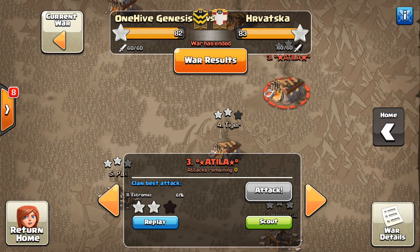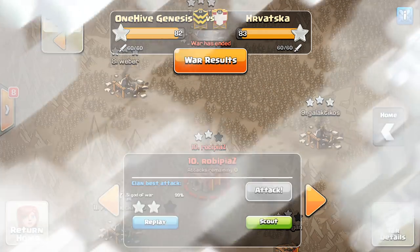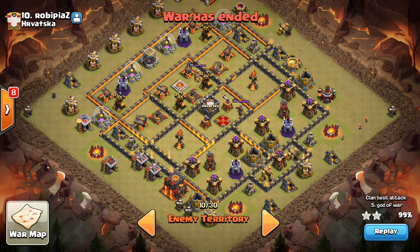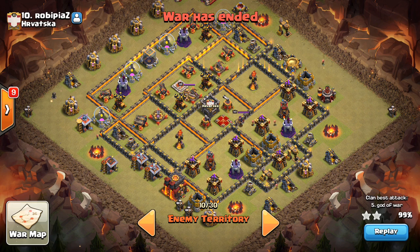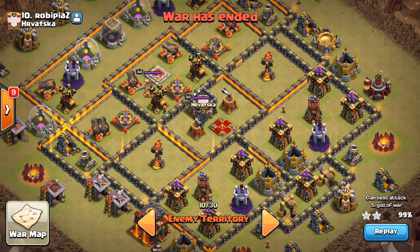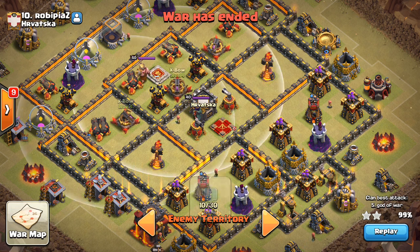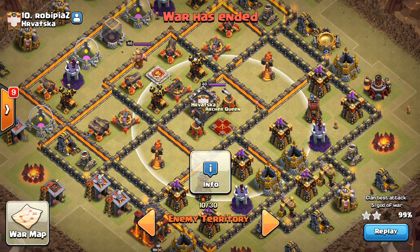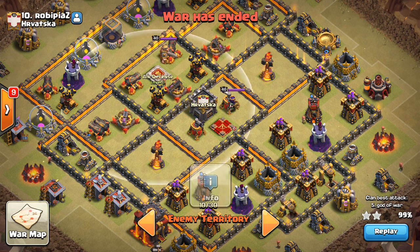Let's move on to our next one, a Town Hall 10 base. Taking a look at this one — it was 99%, but I'm going to show it anyway because it was such a nice attack; it was pretty much a three-star, just not quite. Of course Miners and Hogs are both good options, but let's not forget Laloon is always going to be on the table for these bases. These core air defenses are great for tanking because you can tank the Xbows, but you can also tank the Queen. Very reliable to drop a skeleton spell because she's going to be targeting a Lava Hound on one of these central air defenses.